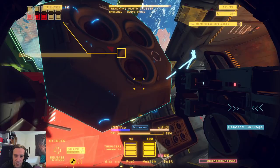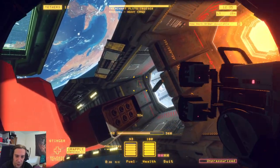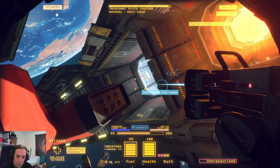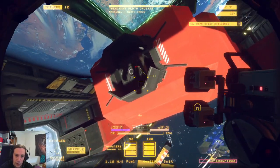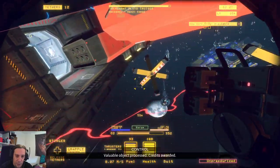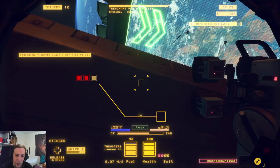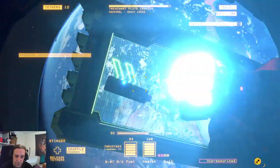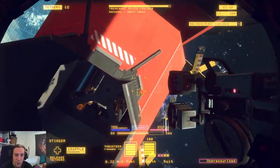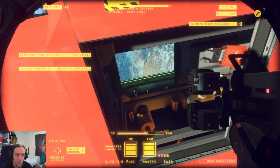Taking that thruster cap — I almost tried to disintegrate it with my stinger, silly me. The thruster cap can be easily destroyed by the split saw, that's why I used the stinger on it, because I don't want to lose these caps as they're worth quite a penny. There goes the thruster.